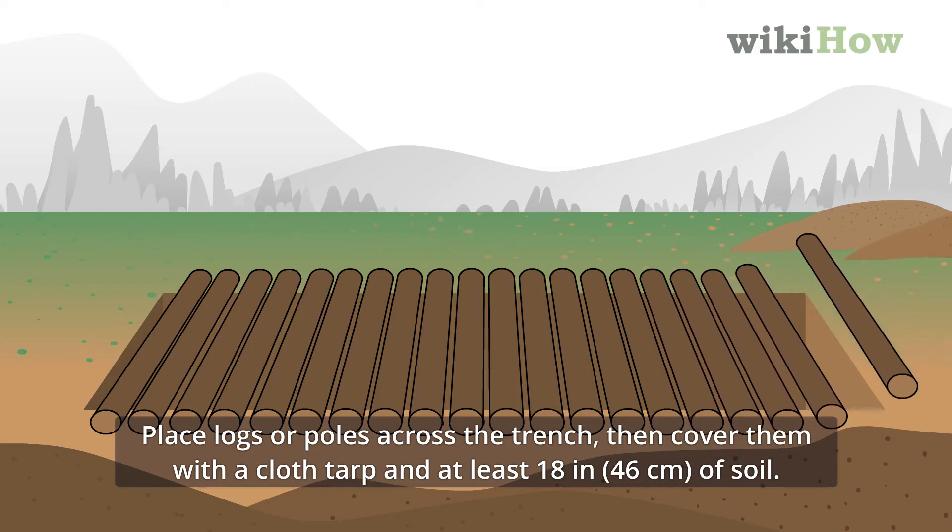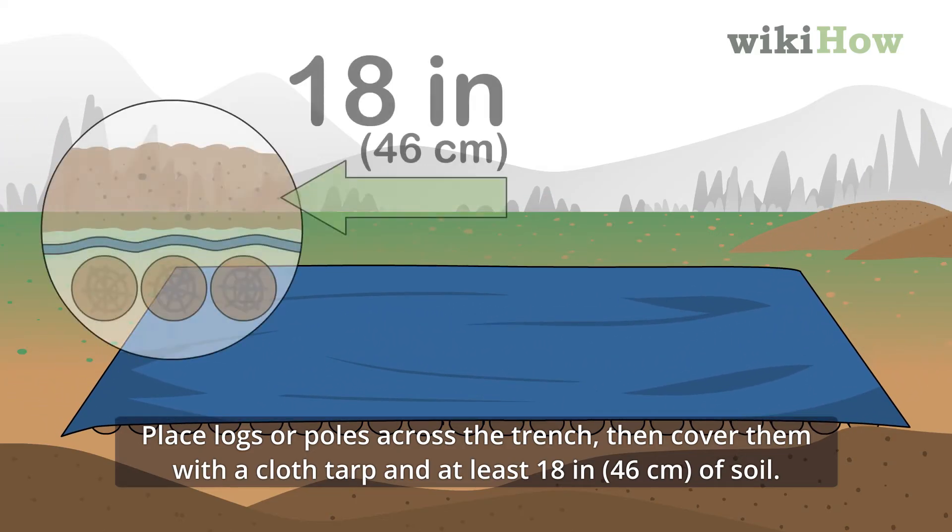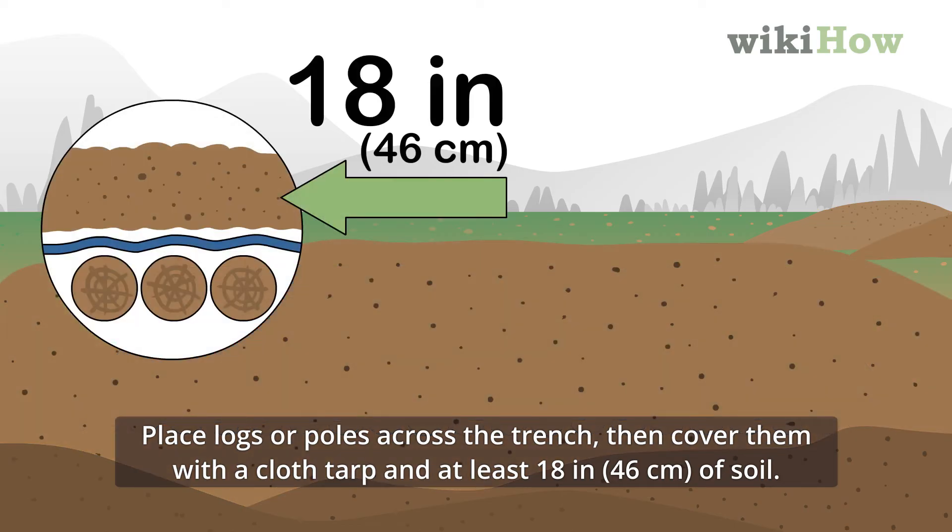Place logs or poles in the trench, then cover them with a cloth tarp and at least 18 inches (46 centimeters) of soil.